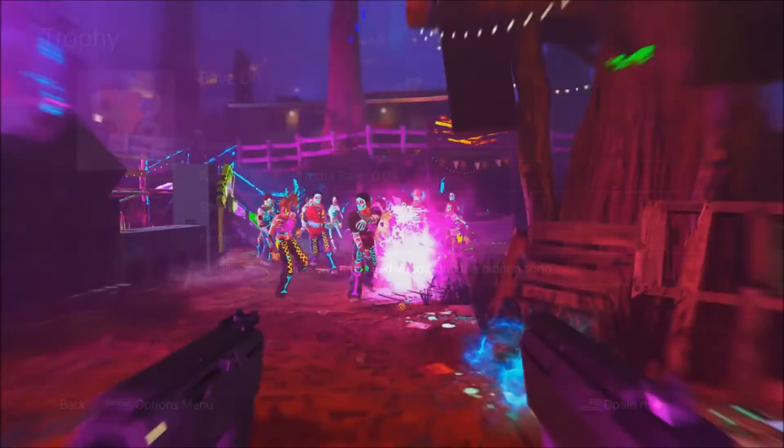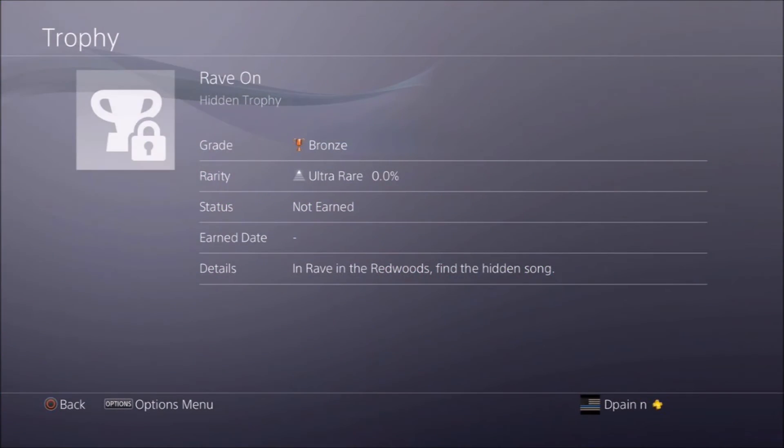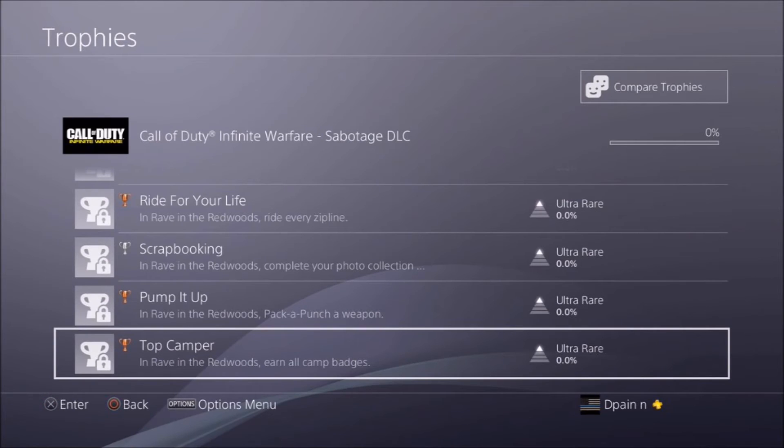Now let's talk about the hidden trophy: it's actually finding the hidden song. Just like in Zombies in Spaceland there were hidden songs — and Lee Ross has teased that there is going to be a 90s theme song for this map. After you unlock it, you'll get a trophy.